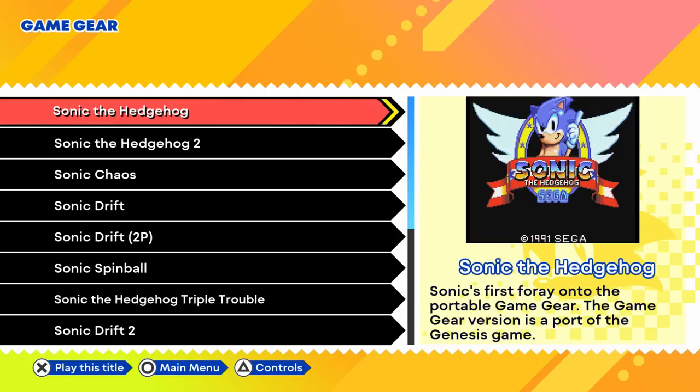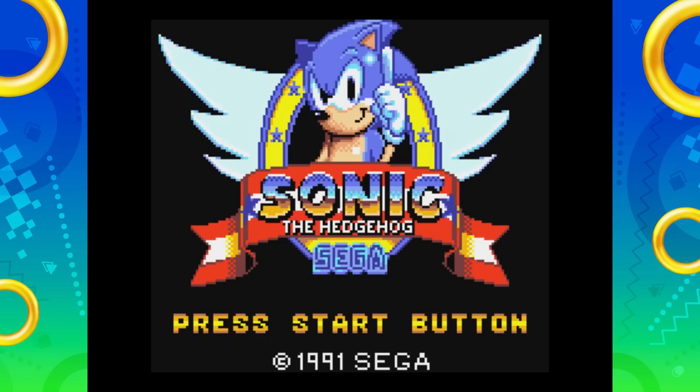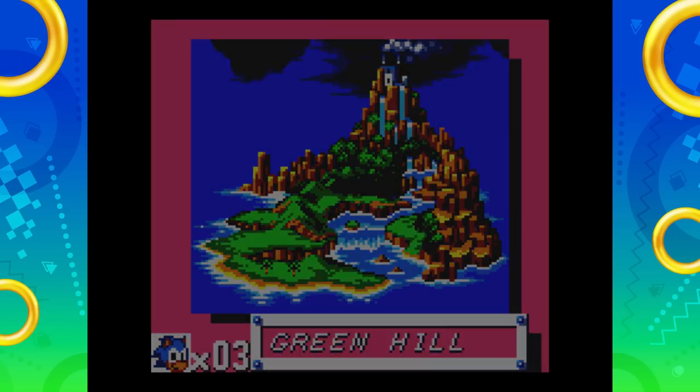So, Sonic the Hedgehog — Sonic's first game on the portable Game Gear. The Game Gear version is a port of the Genesis game. Let's give it a try. The screen is really tidy, Sonic is really cute. The sound is maybe not the best. Sonic the Hedgehog — press the start button. Okay, here we go. We're going to Green Hill Zone. It's cool that it has a little overworld — the original Sonic the Hedgehog didn't have that.